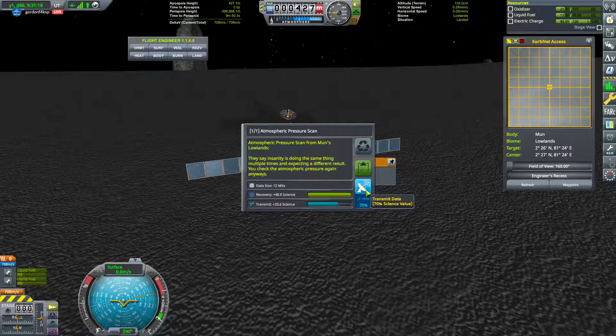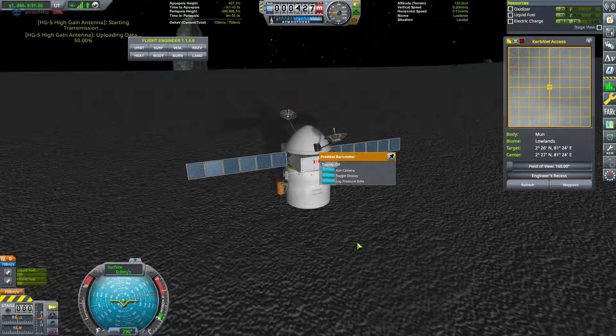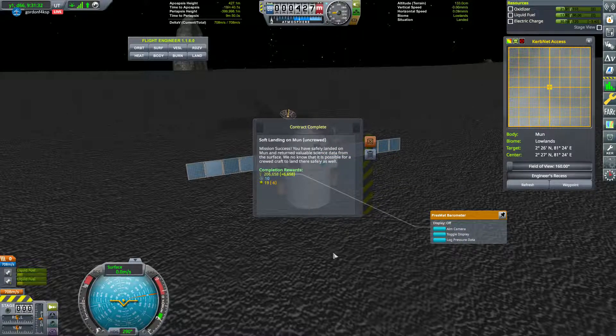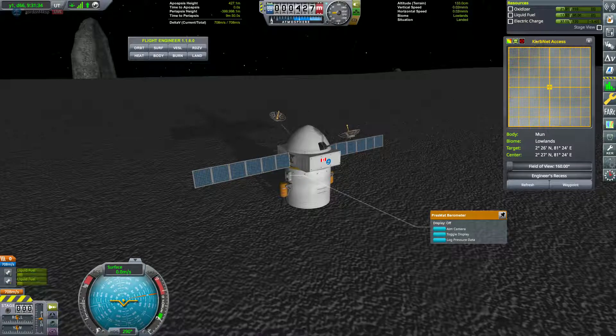While we're here, let's pick up some pressure data — every little bit of science helps. We're waiting for the battery to recharge. The rover mate has pretty impressive batteries. Yes, we can land people safely on the moon.